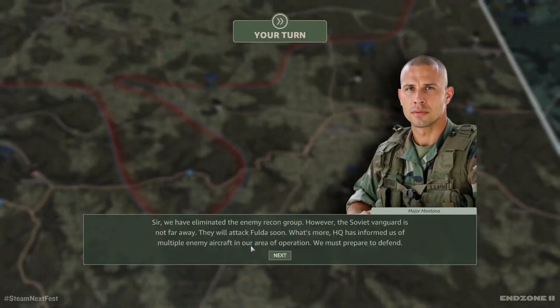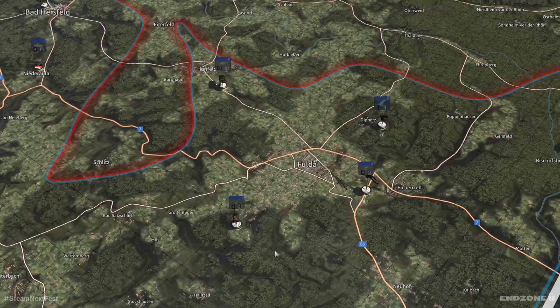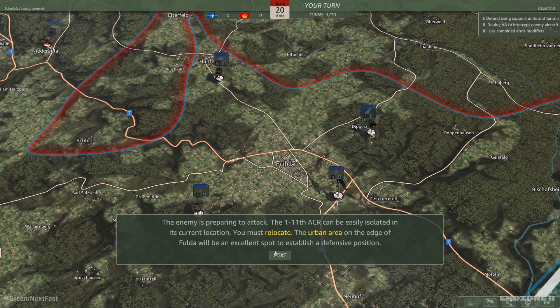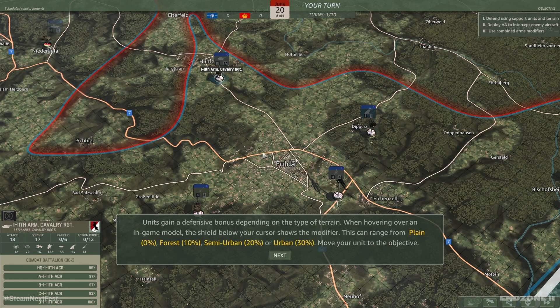Three out of four — we go. We have eliminated the enemy recon group; however, the Soviet vanguard is not far away and will attack Fulda soon. HQ has informed us of multiple enemy aircraft in our area of operation — we must prepare to defend. The enemy is preparing to attack. The 111th ACR can be easily isolated in its current location — the urban area on the edge of Fulda will be an excellent spot to establish a defensive position. Units gain a defensive bonus depending on the type of terrain — when hovering over an in-game model, the shield below your cursor shows the modifier. This can range from plain, forest, semi-urban, or urban. Move your unit to the objective.